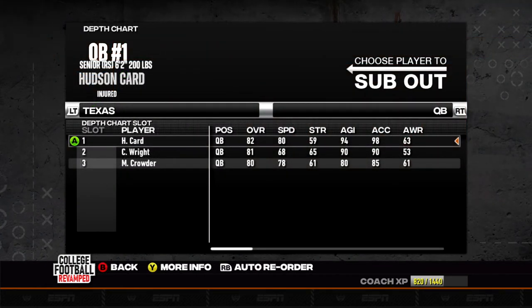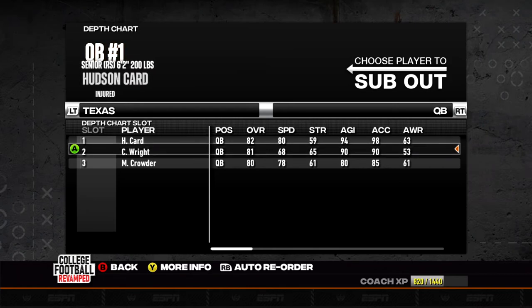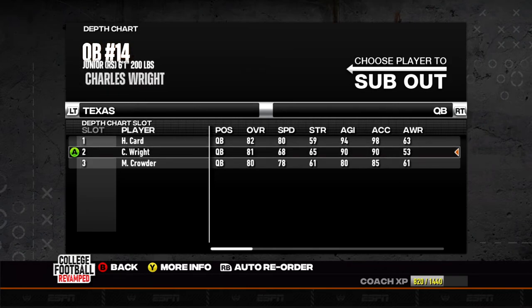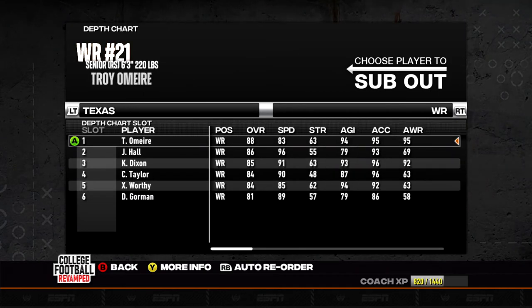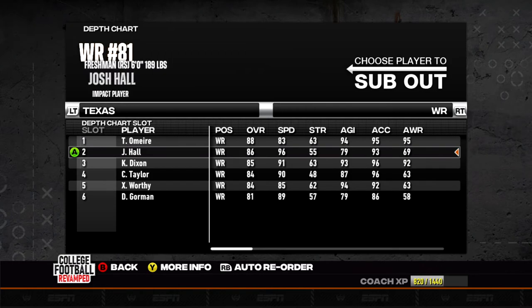Let's take a look at the Longhorns depth chart. Starting at quarterback they have senior redshirt Hudson Card but he is injured so Charles Wright should get the start and he is a lot slower, so maybe he won't run all over us like Card did last year. At running back they have Jonathan Brooks who is a 76 overall, and at wide receiver they have Troy O'Meara who is an 88 and Josh Hall who is an 86.